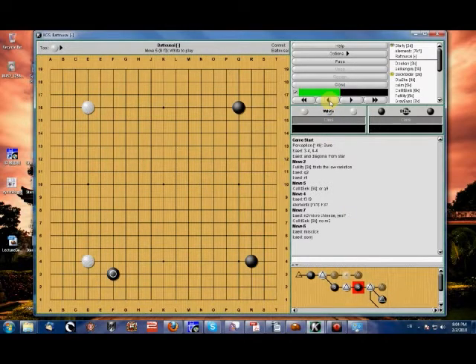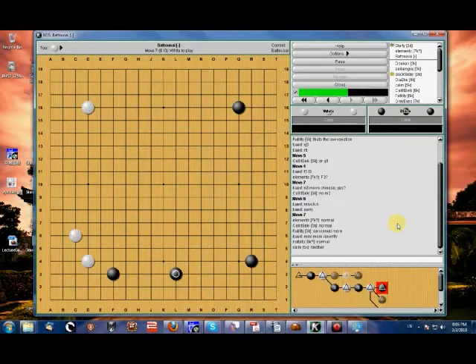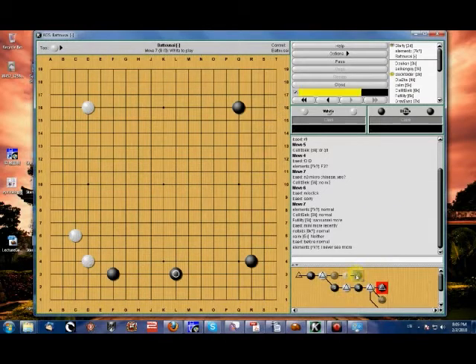Just by a quick show of virtual hands, do you see the normal low Chinese Fuseki more, or the mini Chinese? Element C says normal, Kalitsuki also says normal. Futility dares to say Sanrinsei. I'm seeing a lot of people saying normal, so we'll start with the normal — that'll give us a good baseline to determine how the mini Chinese should be set up and handled.